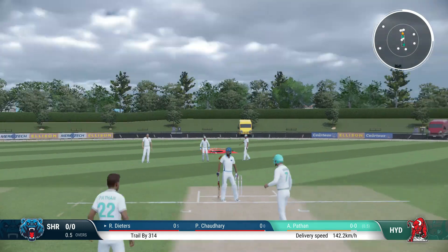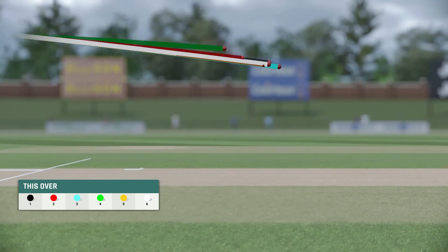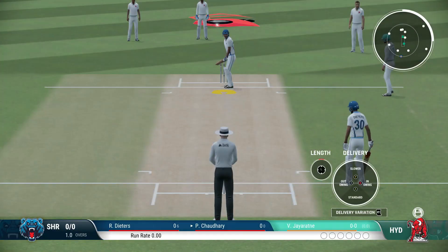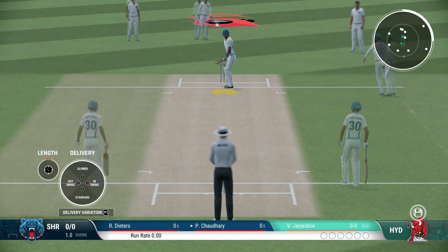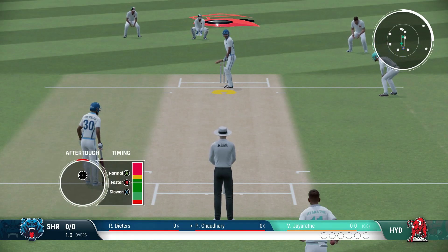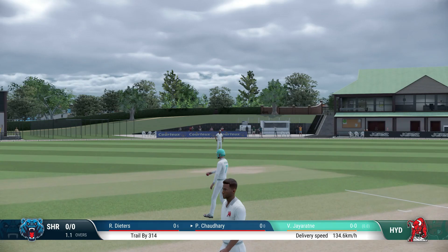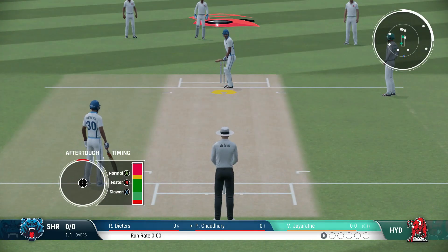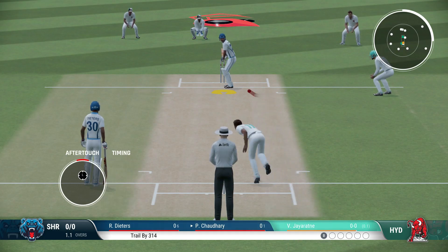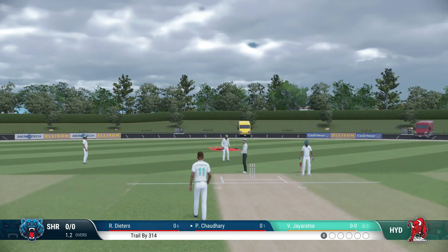Solid defense, very compact. End of the over — none from it. It's not easy to bat on this pitch by the looks of it. Going around the wicket with a slower Yorker — he defends it well, took all the pace off it. The response was good. Let's try a faster one this time. Oh, got an edge — unplayable! I think we'll have to try that again. There's a wicket around; time to keep the pressure on.